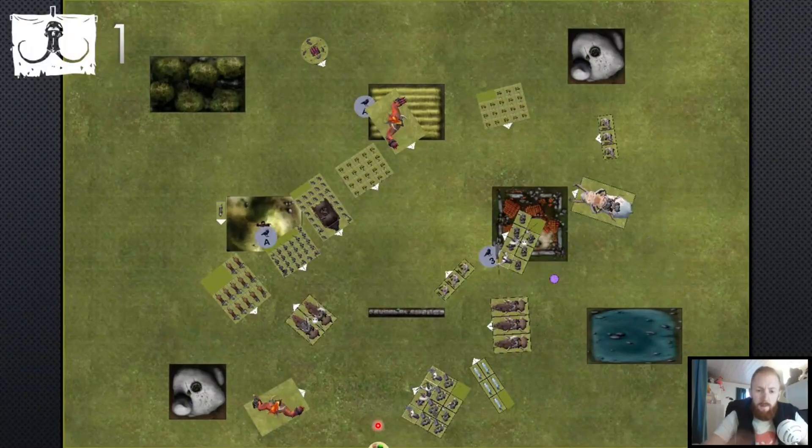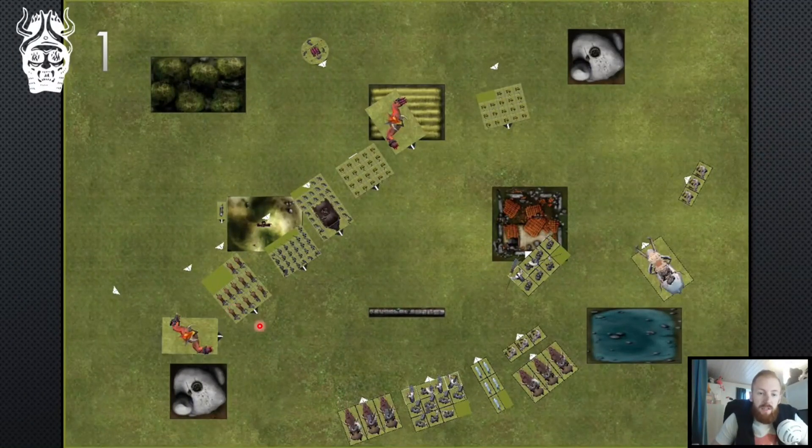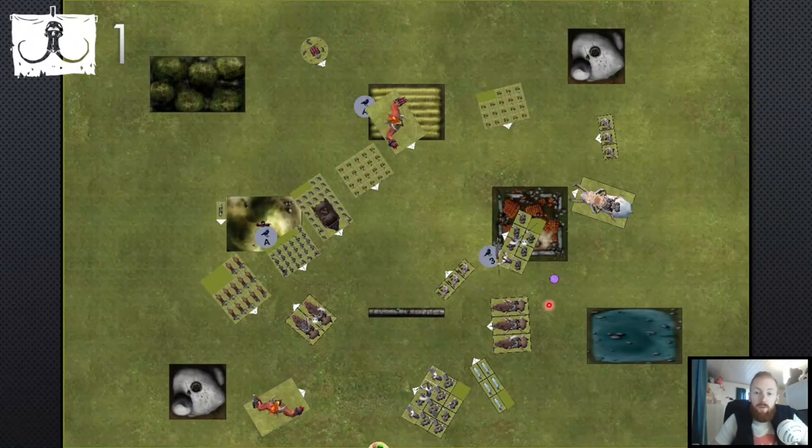Shooting did two wounds to the murk vets with the rocket battery and one wound to some tuskers. My turn — I was already in big trouble because of the kalim titan's positioning. I decided to use my tuskers as bait to see how he would react. I was stuck because if I don't move the tuskers he can easily charge me next round, and I can't retreat because I deployed badly and I'm blocked by the map. I pushed tuskers forward and prepared counter-charges, threatened the slaves with tribesmen. In magic I failed totemic summon, then broke the spirit on something and rolled triple six — losing two wounds on the mage.